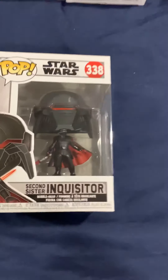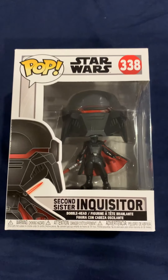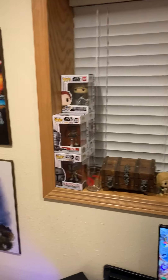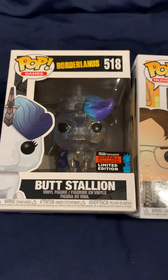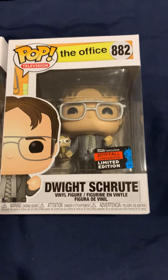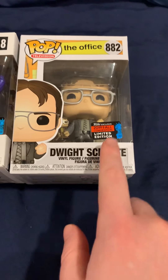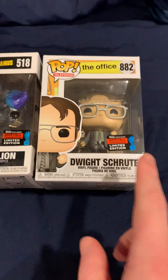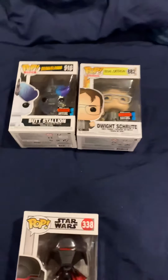I also managed to find the second Sister Inquisitor that I failed to find the last time when we did the video showcasing all of these that I got last week. And then finally, a few of my Fall Convention ones came in. I got Butt Stallion there, also from Borderlands. And then I managed to get the Dwight Schrute one, where he's holding the little bobblehead of himself. I do have several more coming that are the Fall Convention ones, and I think there's two of them that are from the actual convention itself.